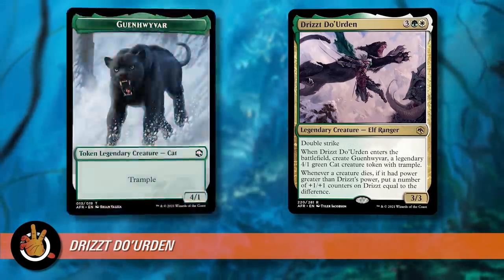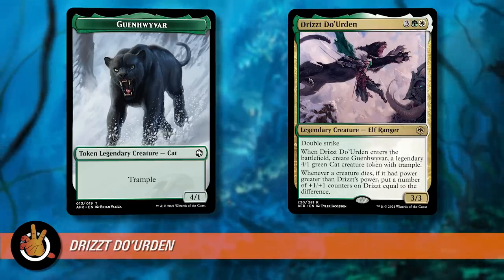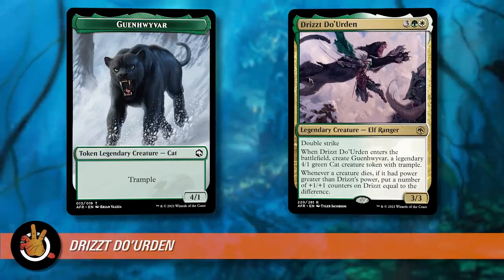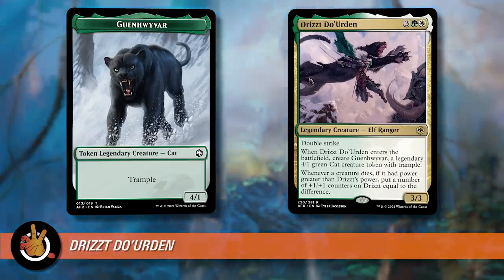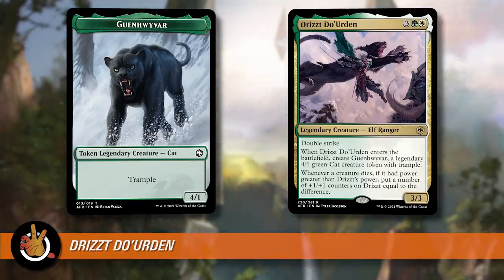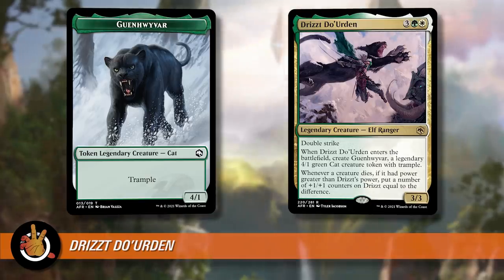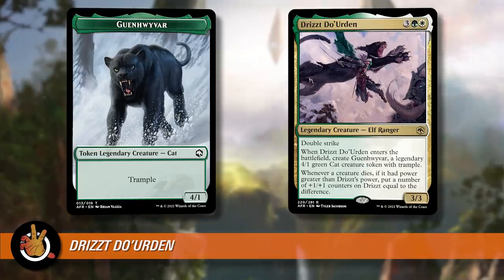When Drizzt ETBs, it creates Guenhwyvar — a legendary 4/1 green cat creature token with trample. So five mana, 3/3 double strike comes with a 4/1 with trample. Man, we have come a long way in Magic. And then it also has more upside: whenever a creature dies, if it had power greater than Drizzt's power, put a number of plus one plus one counters on Drizzt equal to the difference. So if a 6/6 creature from any player dies while Drizzt is out, Drizzt gets three plus one plus one counters. Remember, it has double strike — so that's huge.